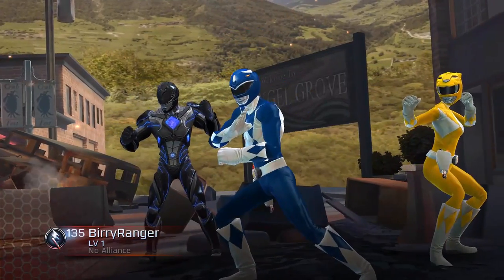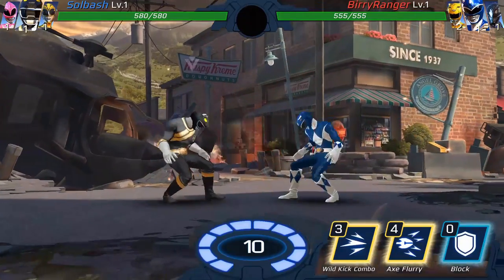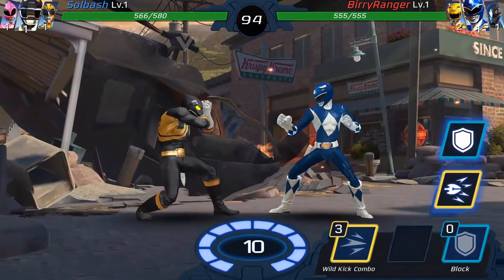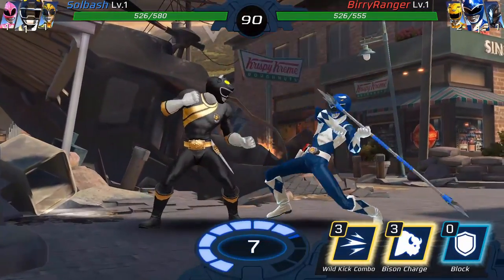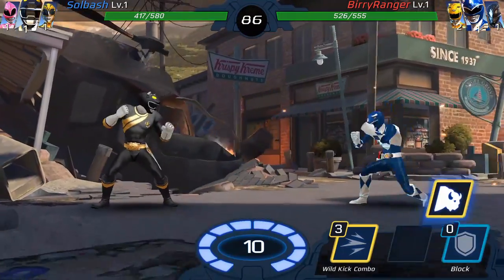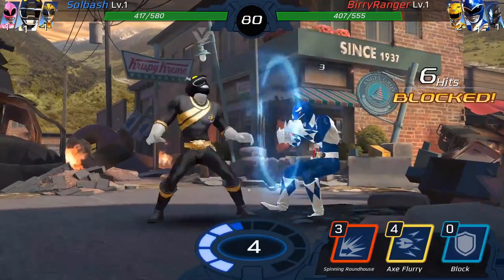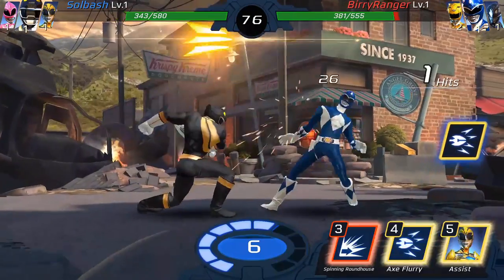Alright, here we go — 136 to 135. He has a Blue Ranger, I've not seen this one yet. Let's see what he does. Let's go in and intimidate — I'm going to block him first, get that off. Wow, okay, he's got a lot of knock-up abilities.